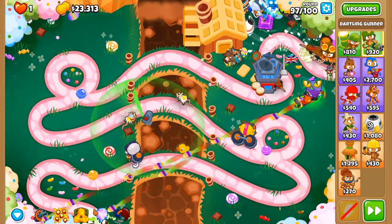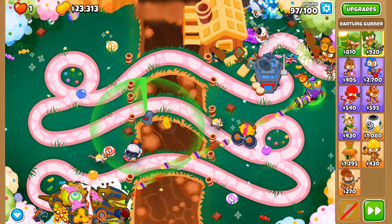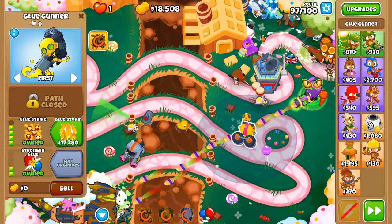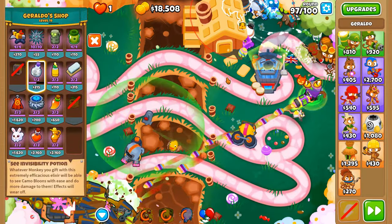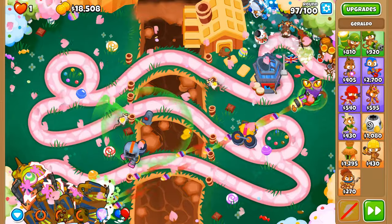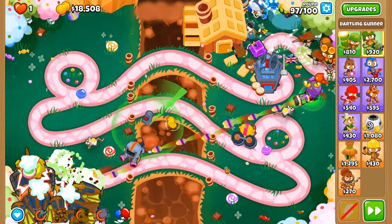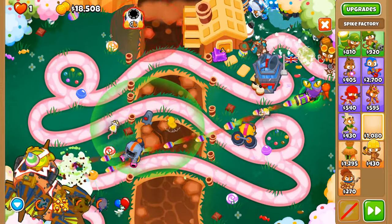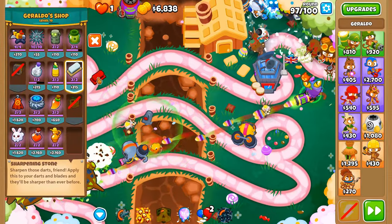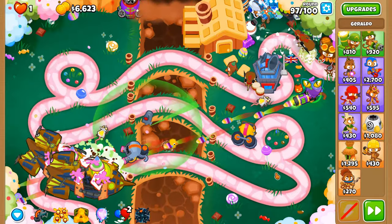We are so close to the end of round 96 — I can almost taste it. There goes round 96 — lovely. Fortified round next — you have no chance. Let's use those abilities. Do we need Glue Storm? I do want to spike some at some point and use the Rejuve Potion with that Spike Storm to take down the BAD sooner. Going to preemptively put Pickles and Sharpening Stone in place.